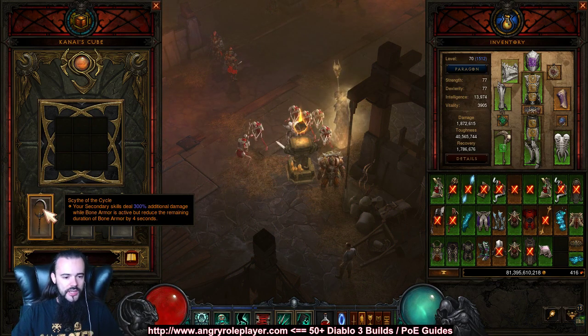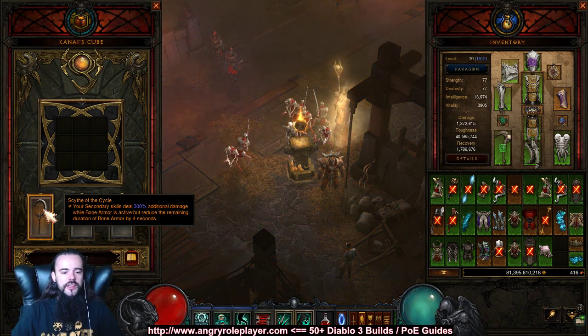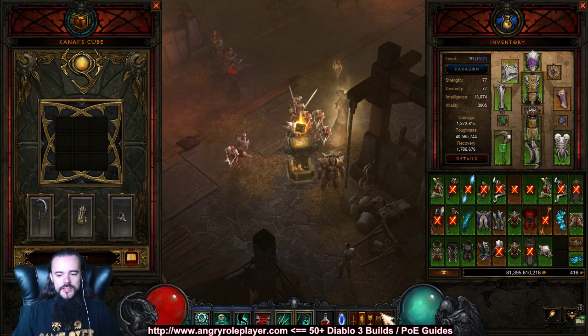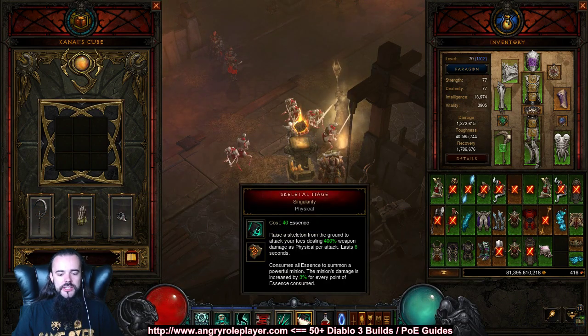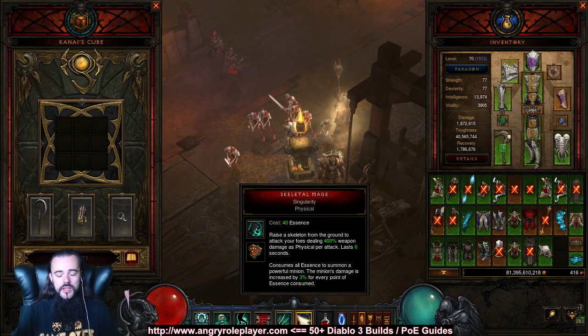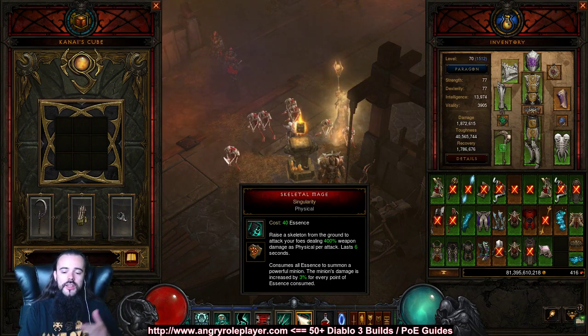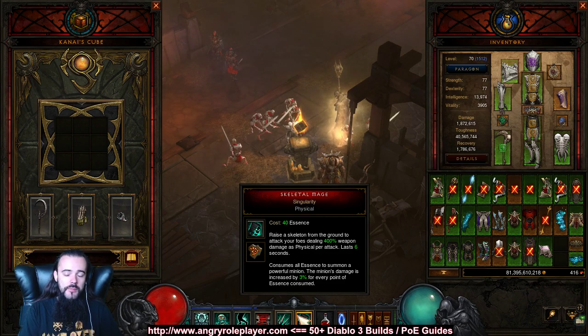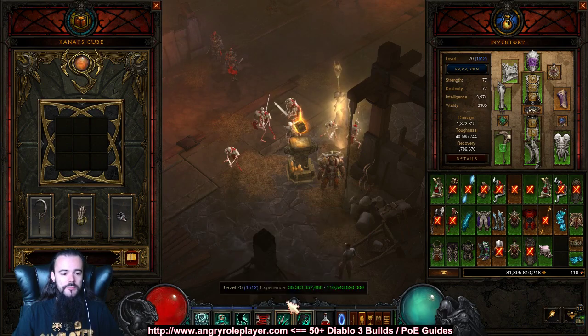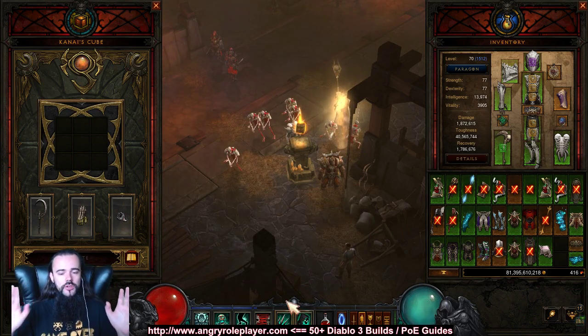Here's how Site of the Cycle works: your secondary skills deal 300 additional damage while Bone Armor is active. Combined with our Bone Armor, this takes the 400 percent damage of the Skeletal Mage and adds 300 increased damage — making it 400 multiplied by four, which equals 1,600 percent damage that the mage does by default. That's the default multiplier.